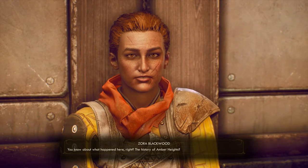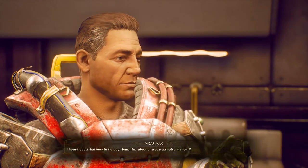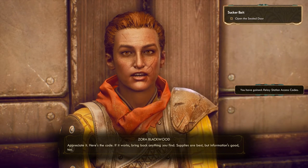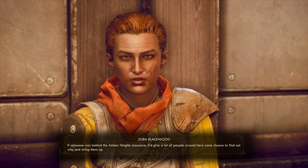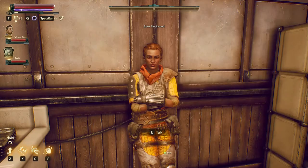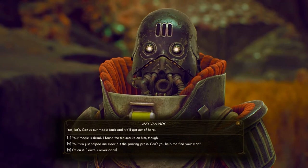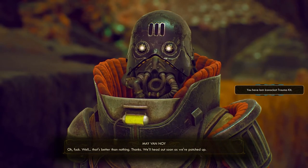Head to Amber Heights and speak with Zora in the triage unit. She will confide in you that she is unsatisfied with Graham's leadership, and that something about the Amber Heights massacre is bugging her. She gives you an old passcode and asks you to look for any evidence of what happened in Amber Heights 10 years prior. Side note: this quest will only be available if you rescued the Van Noise during the quest Pay for the Printer. This was an optional objective during that quest, but if you failed to do it, Zora will not give you this quest.